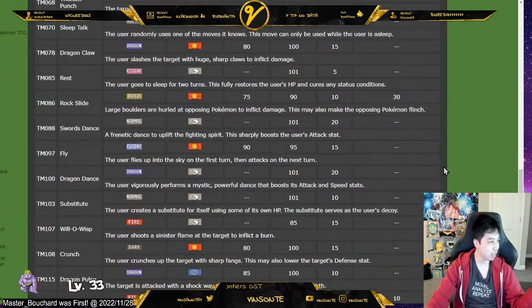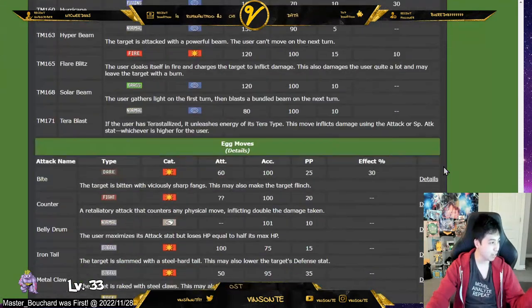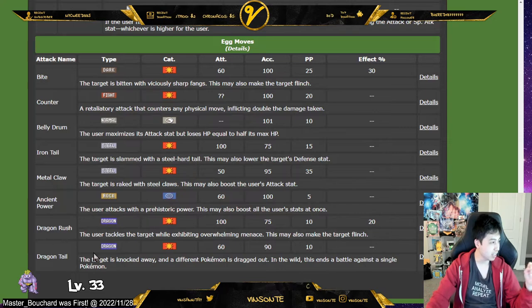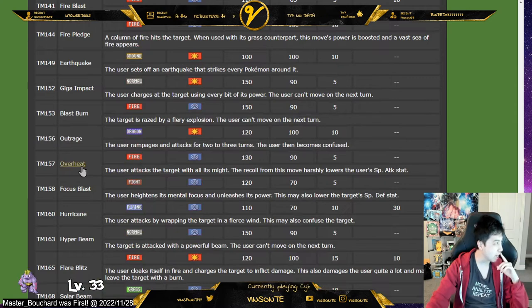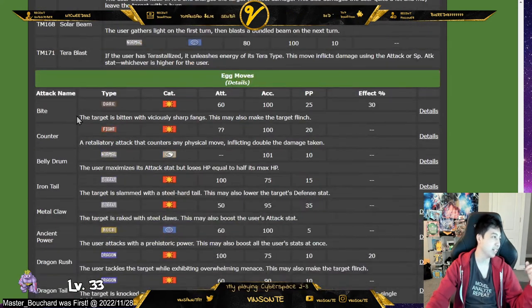It also learned Thunder Punch, which is the only Electric move it can learn. And I think that's mostly it for the move types, at least what it can learn. Oh, it learns Bite as well. So let's go over some of the builds that I have made here.